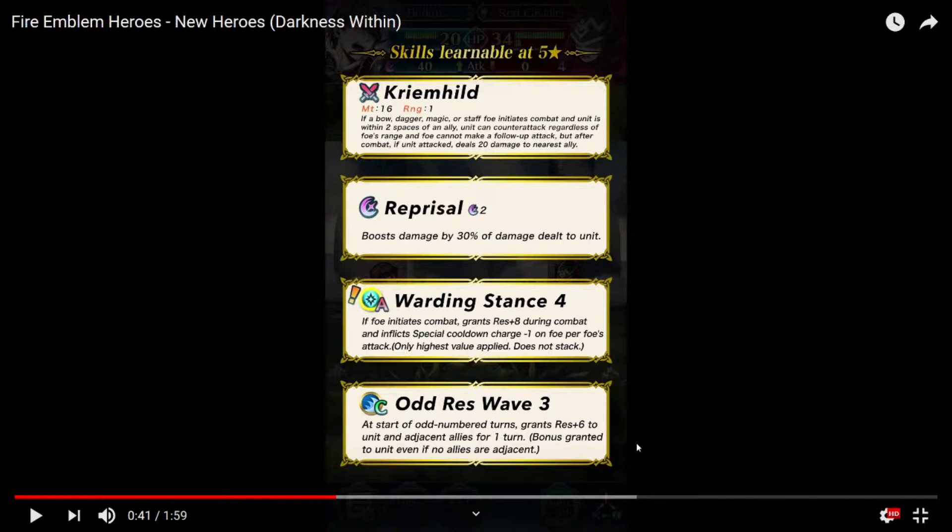Reprisal — that's fine. And then a skill that reduces special cooldown by 1 per attack on the foe — this is basically Guard. That's just a more powerful Steady Breath, essentially.